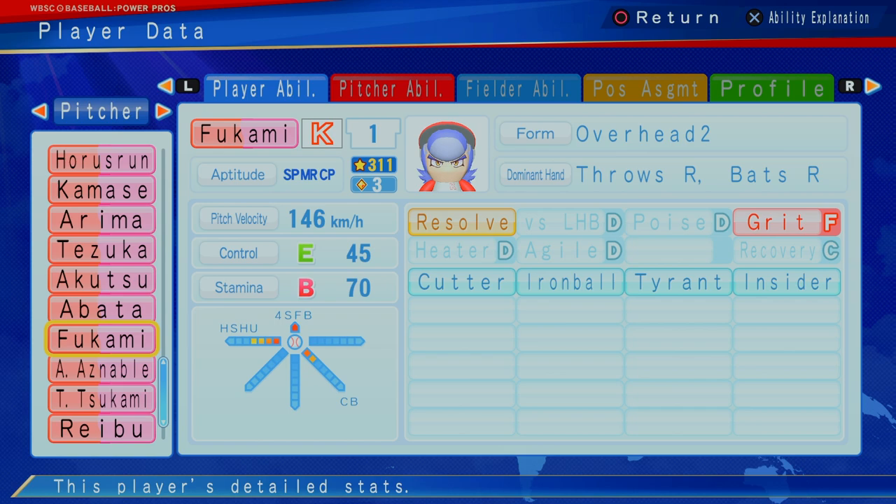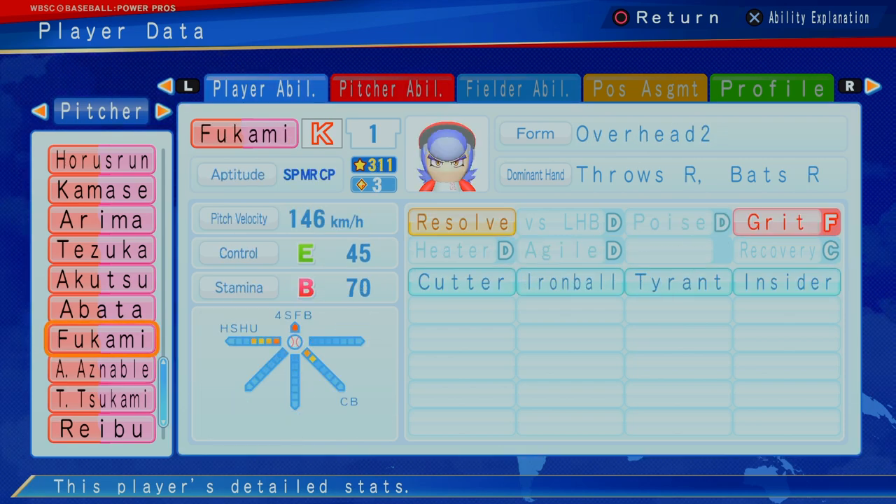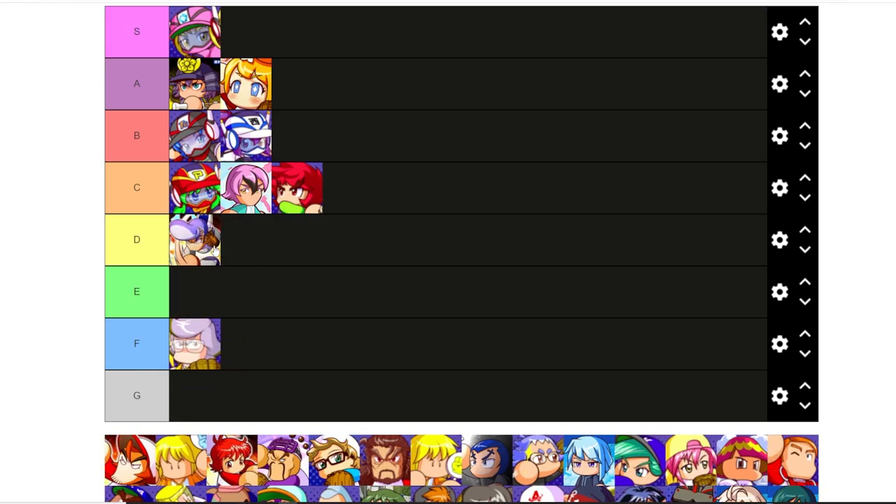Here's Fukami — got the resolve, E control, B stamina, 146 kilometers per hour. Just has the hard Shudo level four, hard Shudo level two, curveball at three stars, with cutter, iron ball, tyrant, and insider. The resolve is that gold ability — runners in scoring position, really locked down, good reliever. If you need to come in three star out of the pen, with three inning games, I don't know if this is a good bet. He's going to be a little better than Chow No. Fukami probably comes in at a D.